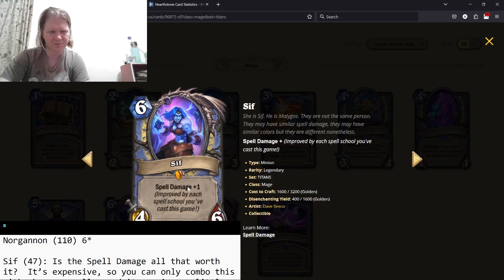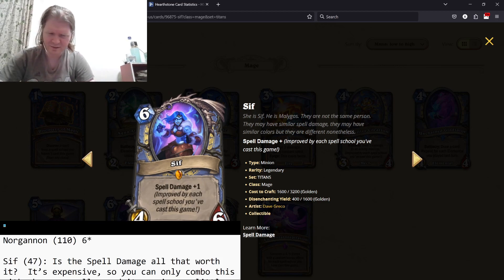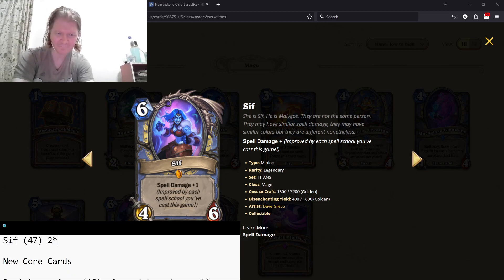Finally, Sif — spell damage plus one, improved by each spell school you cast this game. The problem is, say you get a six-mana 4/6 with spell damage plus four — are you really going to have stuff to use with it? It's going to be hard to combo, so I can't really be high on this. I say two stars.